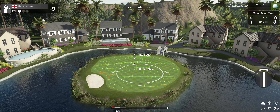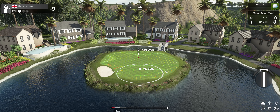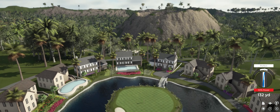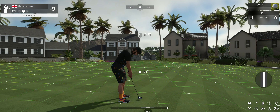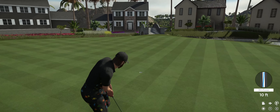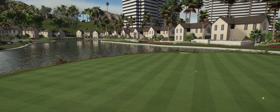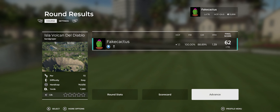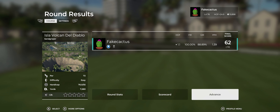Teeing it up now for the final hole. Good job — setting up here for the 10-foot putt. The putt appears to be online. And that one drops in for birdie. Nice way to cap off your round as well. Ten under at the end of your round — good work out there. And that's that. I had a lot of fun out there with you today. Thanks for taking me around the course. We'll see you next time. Bye-bye.